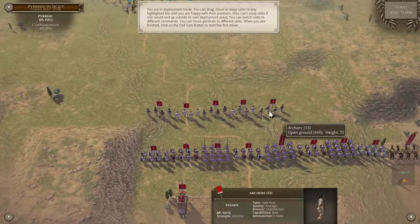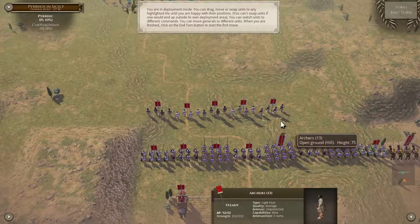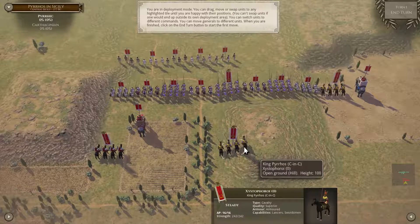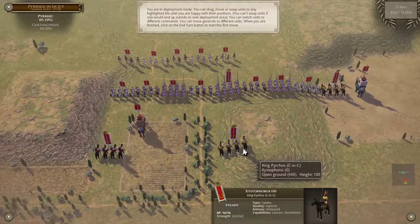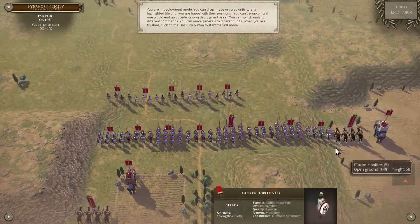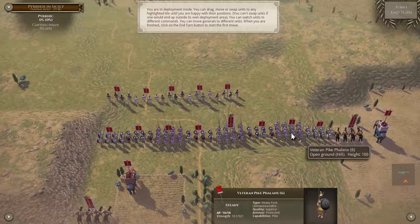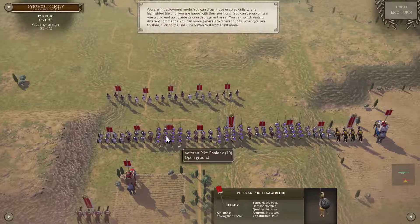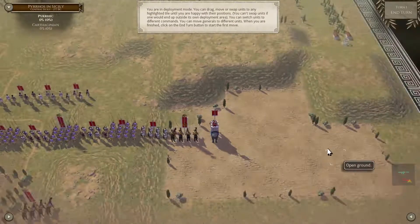What do we've got? We've got slingers, light javelin men, and archers. We also have one elephant, and some veteran armored cavalry in the back. That's King Pyrrhus himself. Also some cavalry over here. Let's see — we've got citizen hoplites, veteran pike, Italian foot, more pike, more foot, more phalanx, foot and hoplites again. We have another elephant over here, so we've got two elephants.